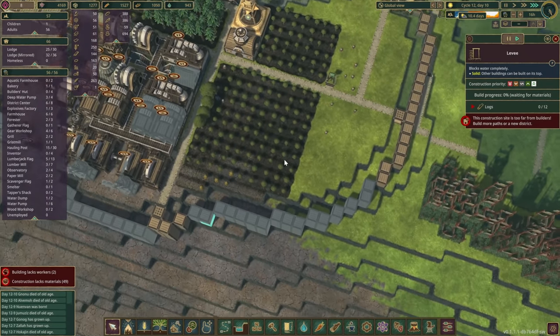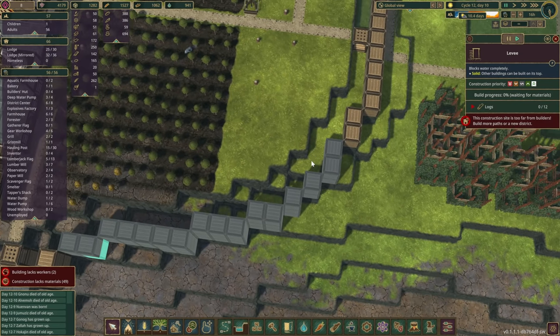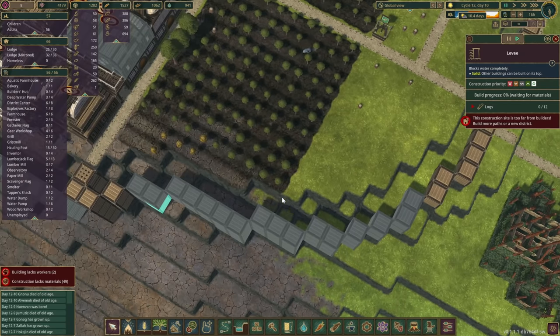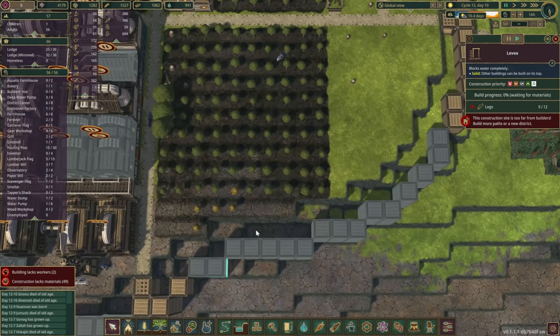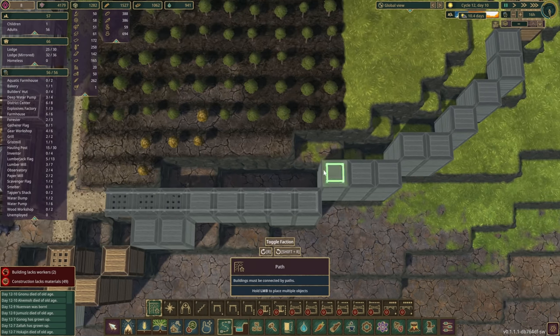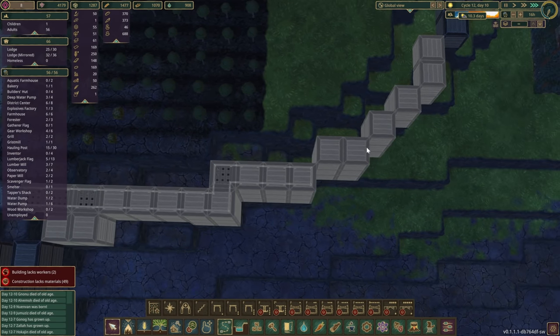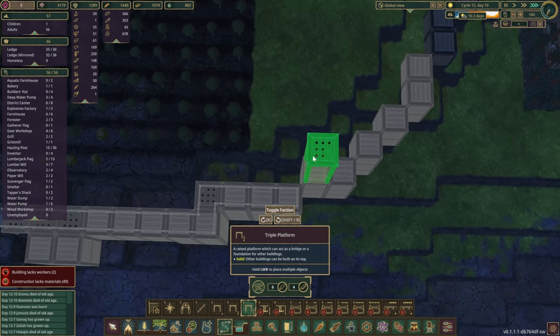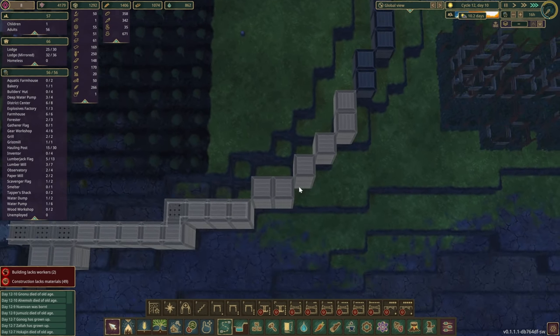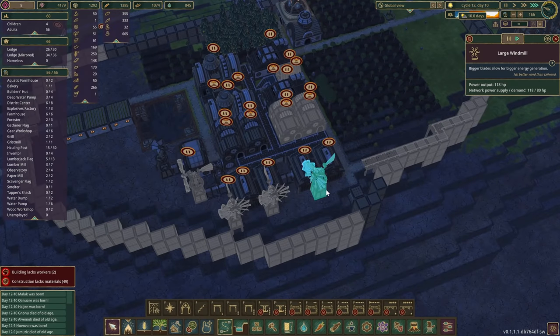Now let's take a look at our wall of levees. What's going to be the best way to do this? It's not very easy — there's a good corner here. Let's give this a try and do something like this. We're going to need a triple one unless we go from this side. How many planks do we have? Quite a few is the answer. At least we do have another windmill up and running, which should keep the paper mill running a little longer, and the second one is not too far behind.